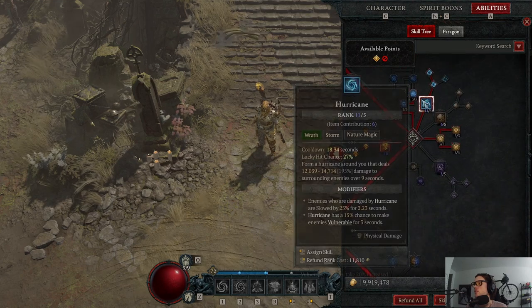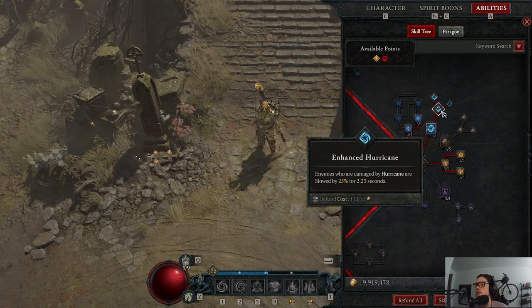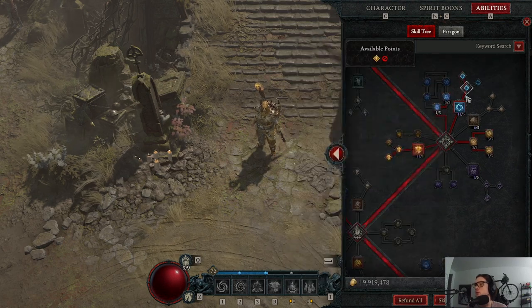Moving into our bear skills: we'll be using Hurricane and we want to keep it up off cooldown as much as possible, because when we look at the aspects, having it active grants plus two to all of my skills. It slows enemies, which is great — we deal more damage to slowed enemies based on our build. It also has a 15% chance to make enemies vulnerable for three seconds, so we take even more damage.